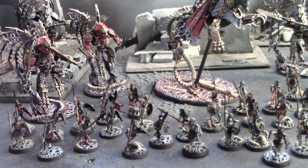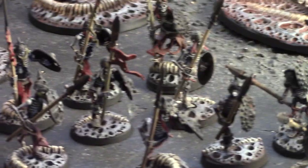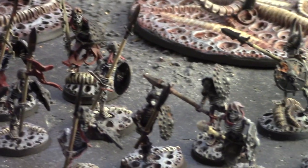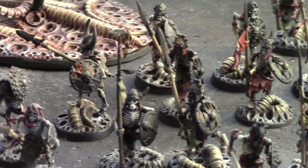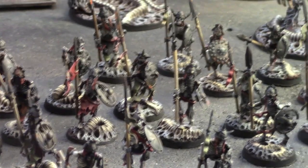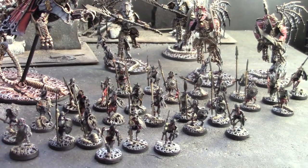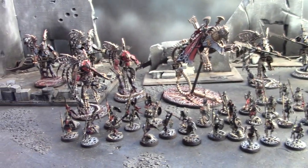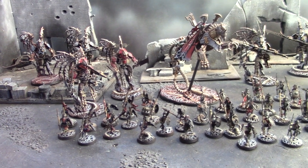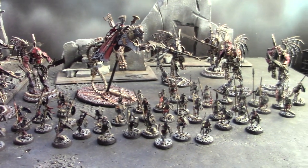Then you have the tar pits, which are the 40 skeletons — let's go ahead and take a closer look at these guys. They're also on those cool bases, and the 40 skeletons basically can hold up other units while the Morghasts converge using their superior mobility on key targets. So that's the army — it's a really good-looking army, it's 2000 points, and I personally can't wait to play it. I think it's going to be a lot of fun.